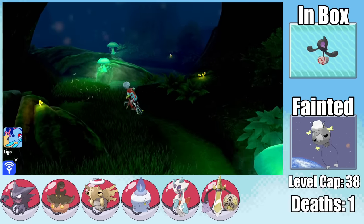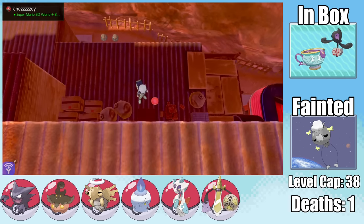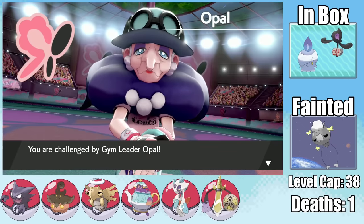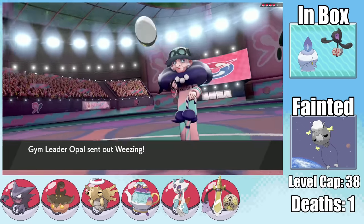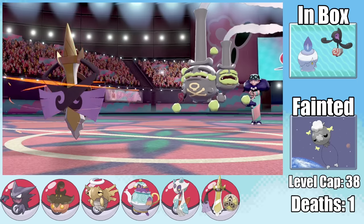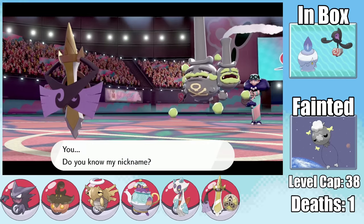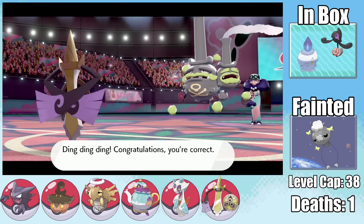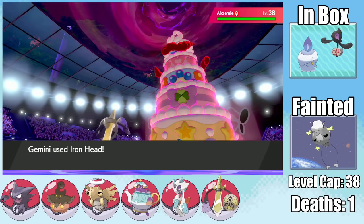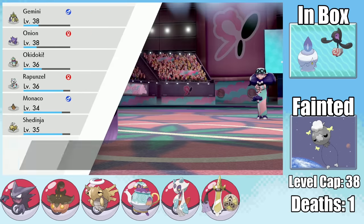Heading toward Ballonlea through Glimwood Tangle, we either find a Phantump or Sinistea — I happen to run into Sinistea. Backtracking to pick up the Cracked Pot, we immediately evolve Okidoki into a Polteageist. Opal's fight is barely worth mentioning: Weezing only has a not-very-effective Fairy Wind against Aegislash since it's immune to Tackle and Sludge, so we freely set up to plus 6 Attack and Speed. A single STAB super-effective plus 6 Iron Head takes out every one of her Pokemon. Honestly, Opal's gym is pretty much a joke.